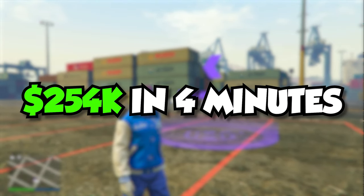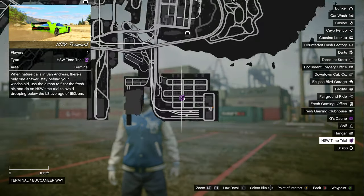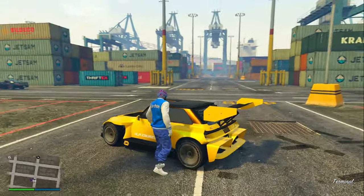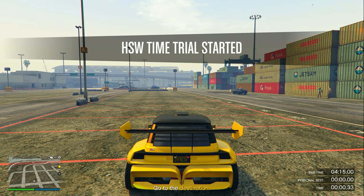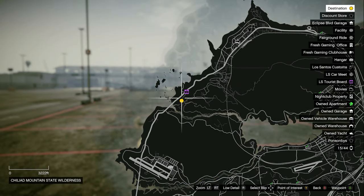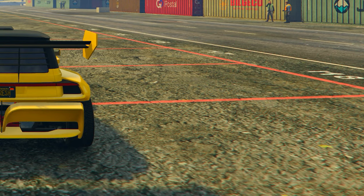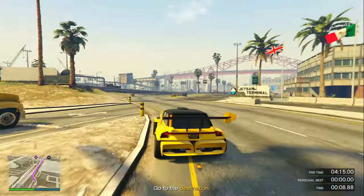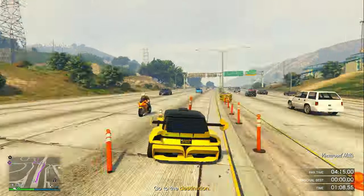For the second money method, I'm going to show you how to earn $254,000 in only four minutes. Open up your pause menu and head over to the terminal where this week's HSW time trial is located. Once there, call out your fastest HSW vehicle, get inside it, and drive it on top of the time trial. Click right D-pad but stay still, open the pause menu, mark the checkpoint on the map, then open your phone, click 'Job List,' and exit out of the time trial.